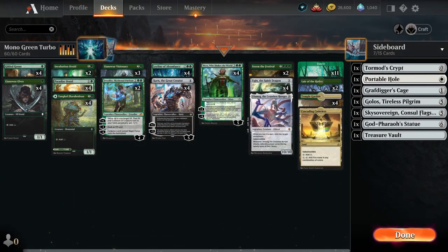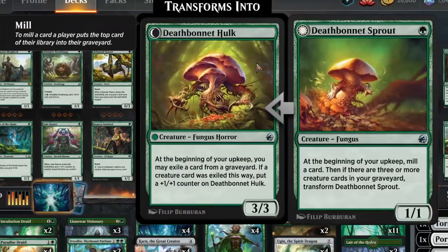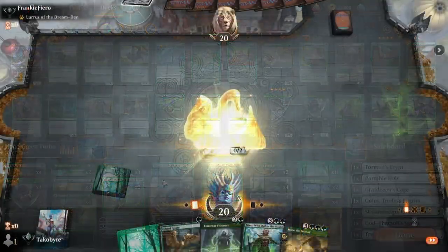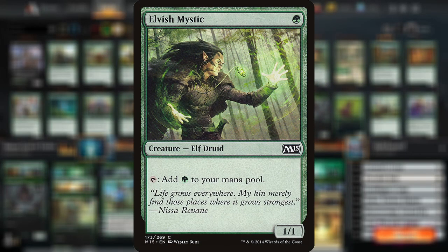But before we close this out, let's talk about the shortcomings of the deck: Gilded Goose. This card is by far the worst card in our deck, and I really wish we had an alternative. As you can see, we have nothing — no one-mana card that generates mana, except Llanowar Elf. And even the game knows how terrible Gilded Goose is — the moment you play it, it just crashes the game. But jokes aside, please Wizards of the Coast, give us Elvish Mystic. It would improve the deck so much.